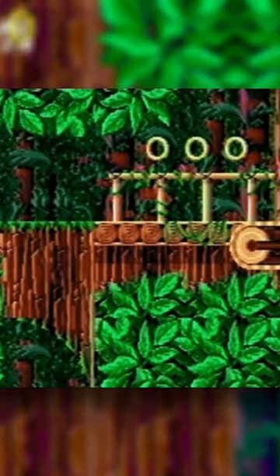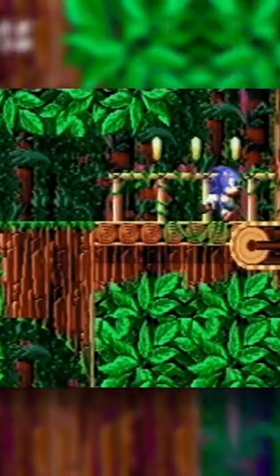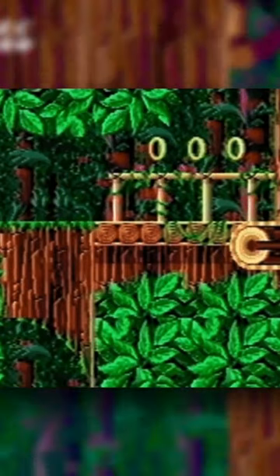In this short segment, we can see Sonic running through the zone while spikes extend from the ground trying to hurt him. We can also see the conveyor belt from the prototype of the game in action as well.